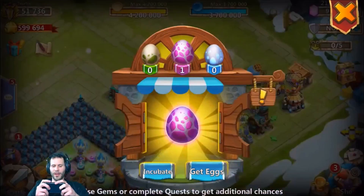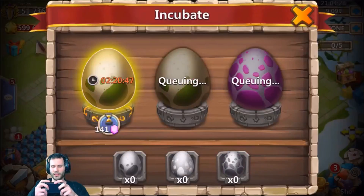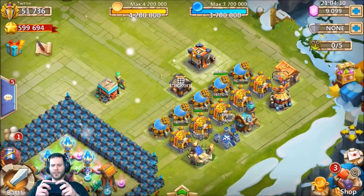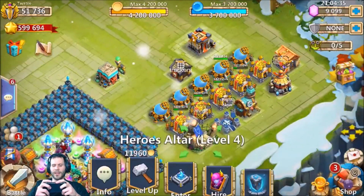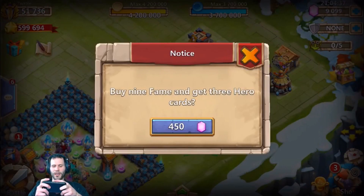I did roll 900 gems yesterday on this account to collect all the eggs so I could make the most out of the spend gems and win event. Oh, look at that — we'll take that legend. So I need to do two 450s and that's it. Come on, give me some luck over here.